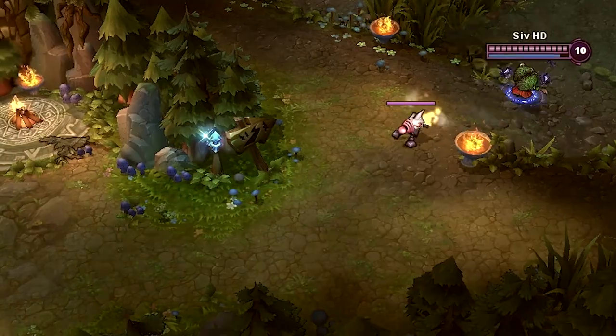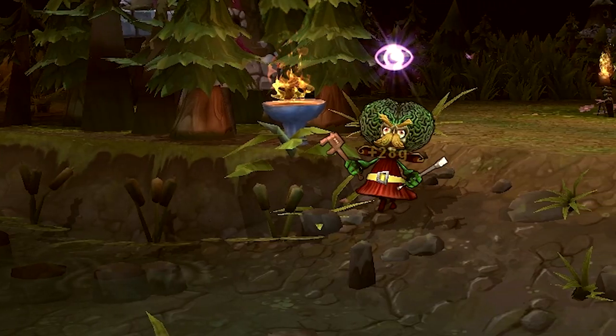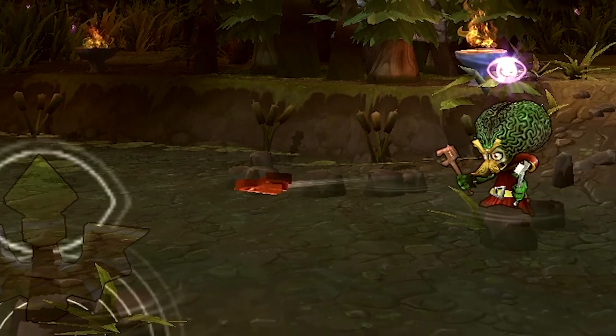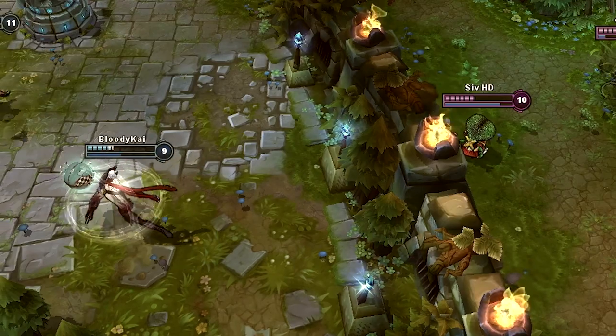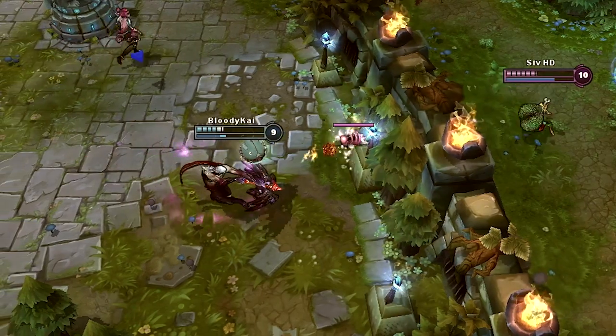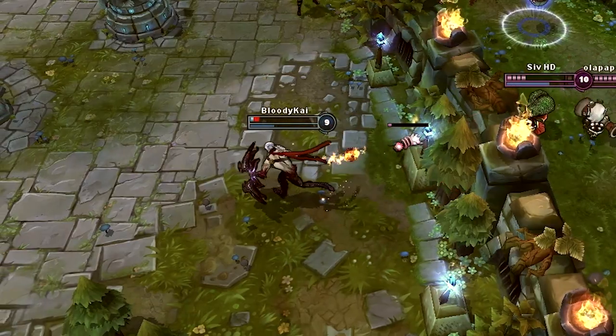Heimerdinger can use his turrets as wards. This allows him to pick up an oracle at level 1 to destroy all enemy wards while having a turret as a ward yourself. Using turrets as wards will also save you a lot of money that can be used for damage enhancement items instead.